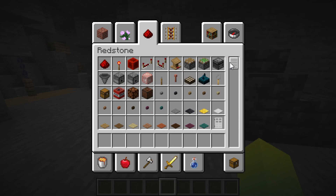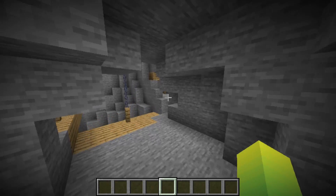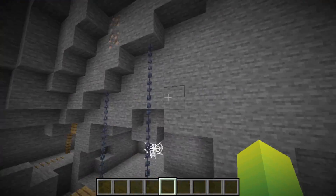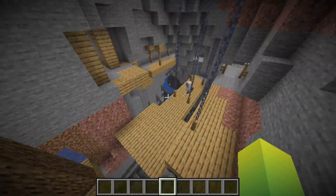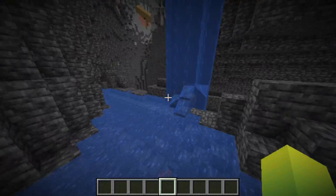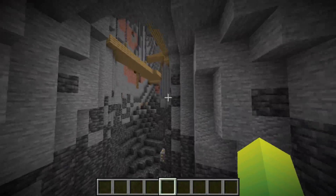They also fixed the ordering of the redstone creative tab and fixed a problem with that. They mentioned the supporting of these mineshafts and now it actually does support correctly, as you can see right here. And they lowered the chance of water caves and added the grimstone block into generation right here.